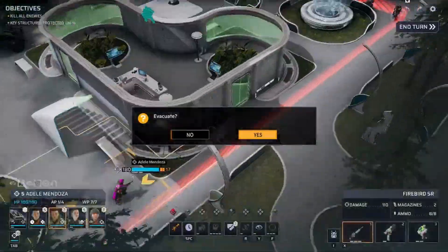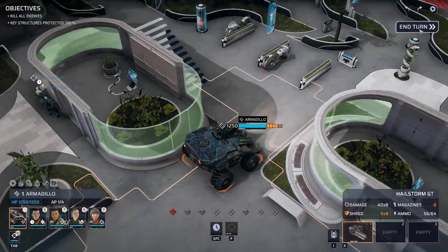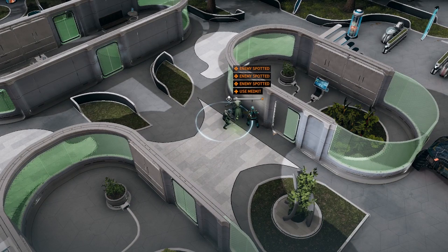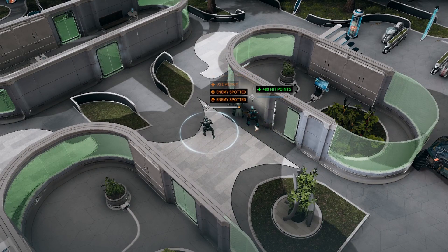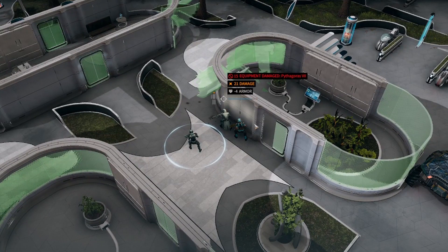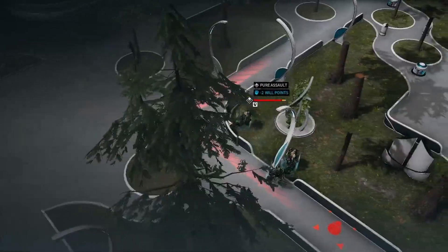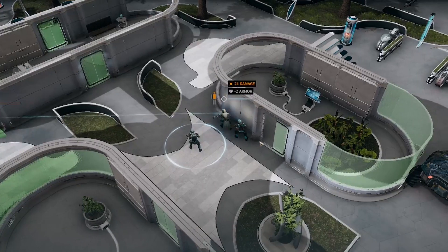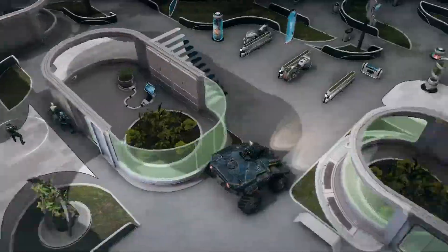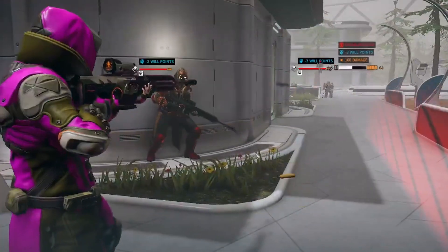I don't think it's too reckless to come down here because these guys are armed with the new Jericho and also assault rifles which don't have the best range in the world. That's how he's going to spend his turn — healing a scratch on my guy. That is just not an effective use of action points. Should be able to take him out next turn though. Maybe not — yeah, they have these really annoying shields.